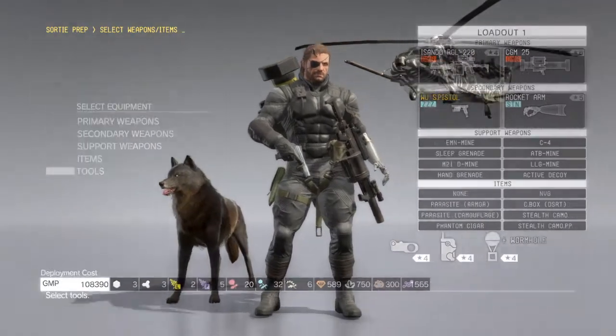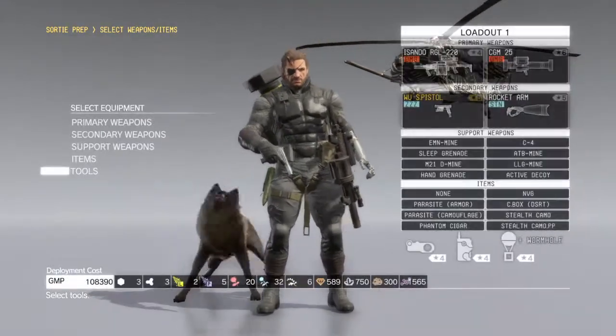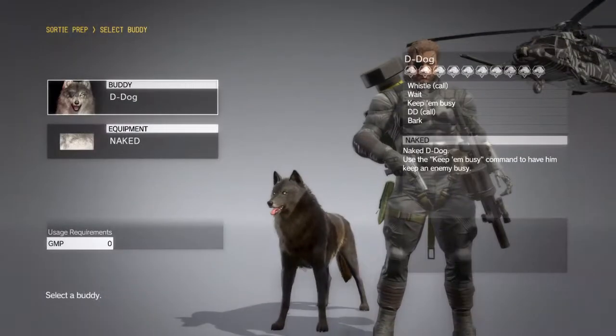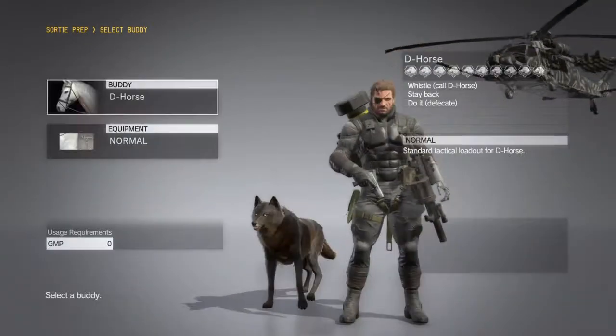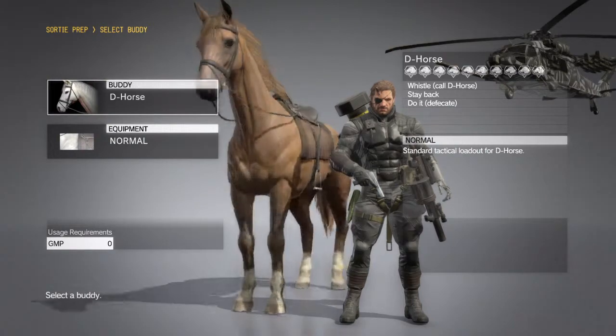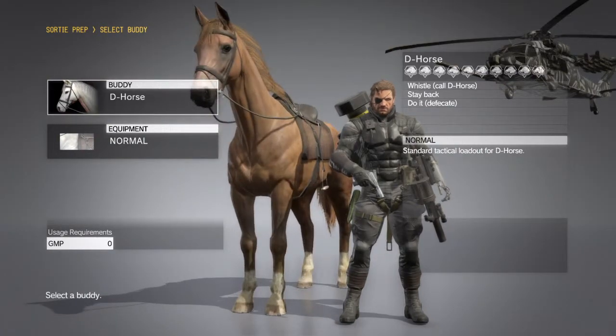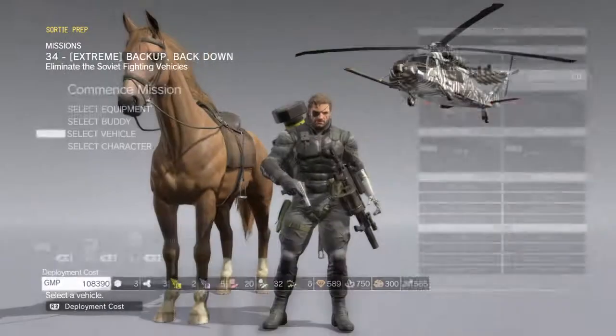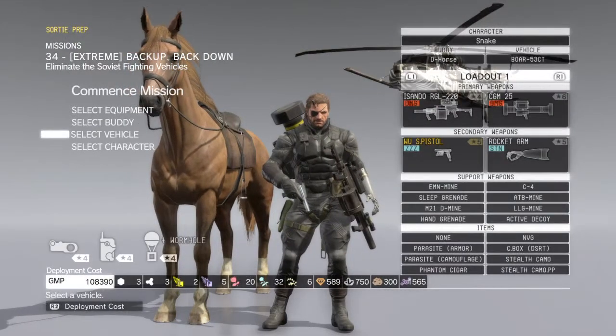Wormhole is a little better for fultoning vehicles. You don't want to use your buddy D-Dog — I use the horse. Do it just like I did in Mission 9. Use the horse and a big truck. You can use a big Boar truck or the other one — use them.